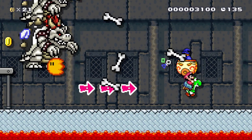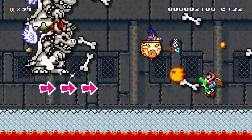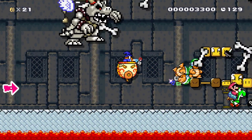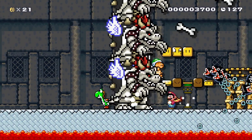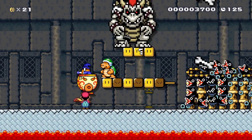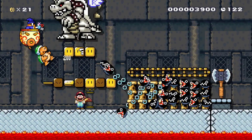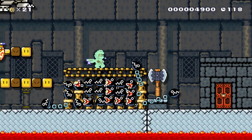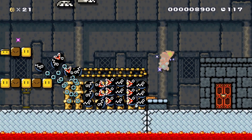Now we've got a Magikoopa. Not sure how long the level is, the timer is kind of low. Oh man, it's getting a little spammy with the enemies. Oh there's the axe — okay, we're at the end. We got this. All star, easy peasy, jump on the axe and finish the level.